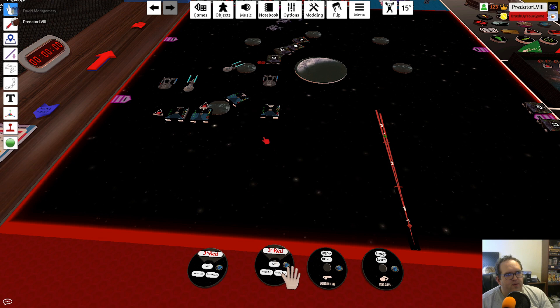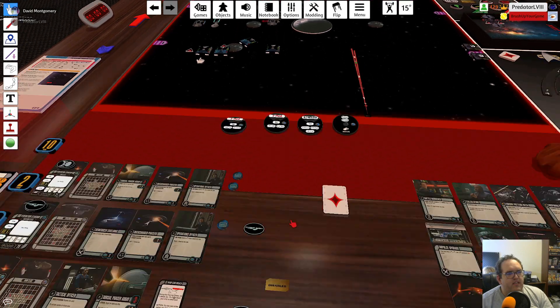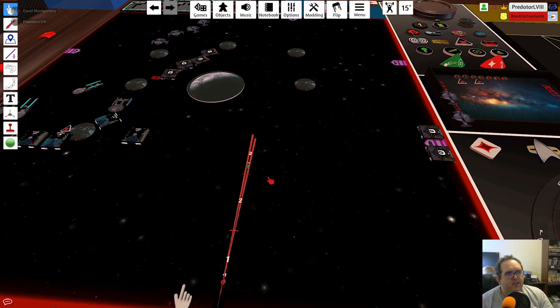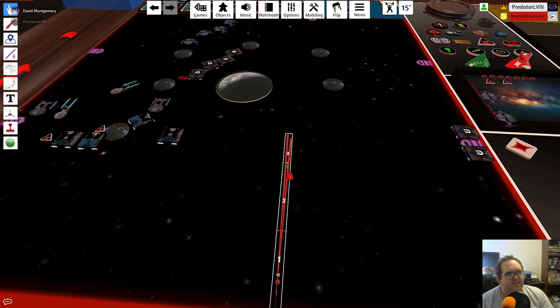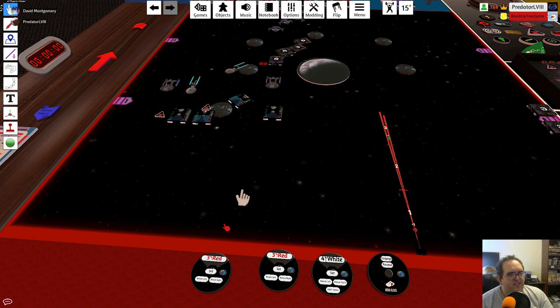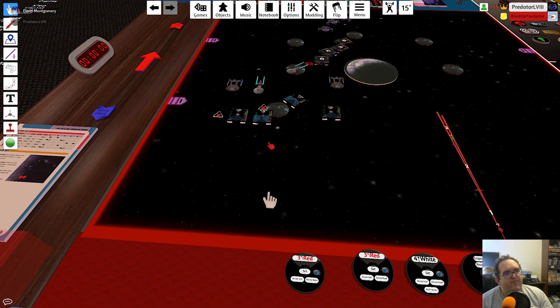Are you doing a four straight or a three bank? I was going to do a four straight. Do the four straight — I don't think it matters. Did the Pueblo roll its warp core breach? Not yet. Do that. Tony, I think you're fine with the four straight. If you could inspire my ship, I'd appreciate that. Thank you.